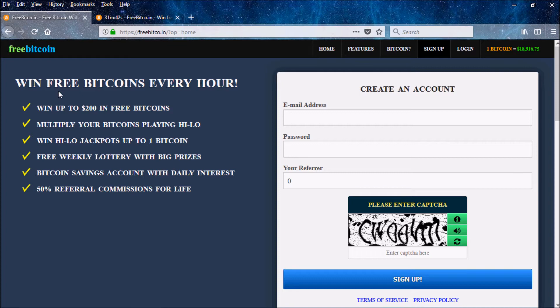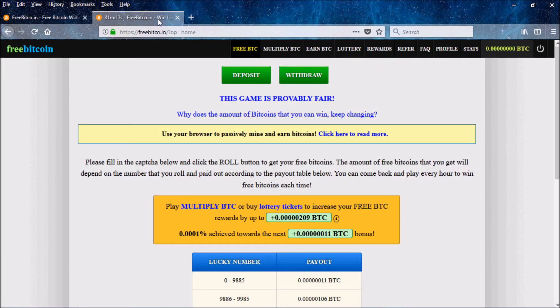I'm going to have the link in the description — just click on that. The first step is to register an account. Come over to the registration page, put in your email, password, and referral, then complete the captcha and hit sign up. You can't log in until you verify through your email. Once you've verified and logged in, you'll be on the main page. I created a new account just for the purpose of this tutorial.